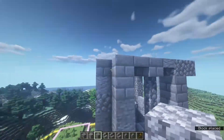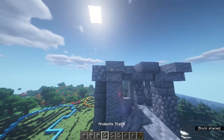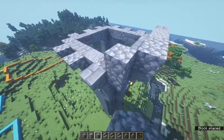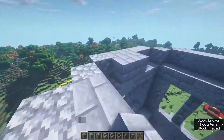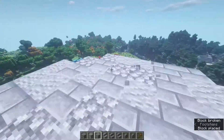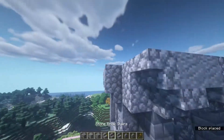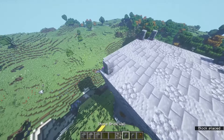Place a block in the top corner of each of these sides, then put upside down stairs facing outwards — three on each side. Then put blocks all the way along the top and essentially fill in the entire roof in this shape. Then some more upside down stairs in each of the corners. Place a wall in all the corners and then put an iron bar on top of them.